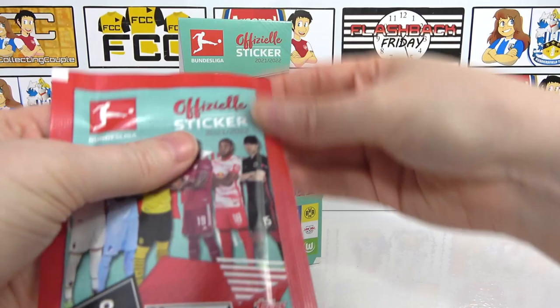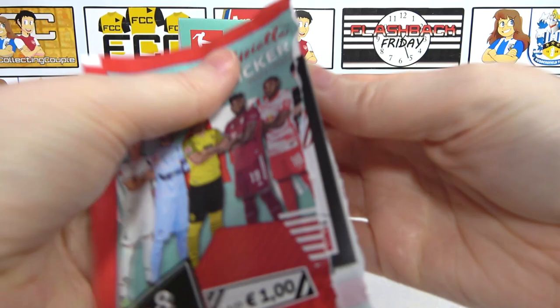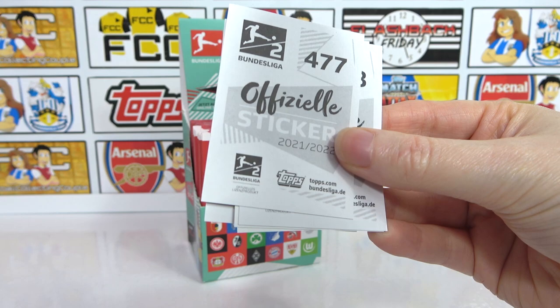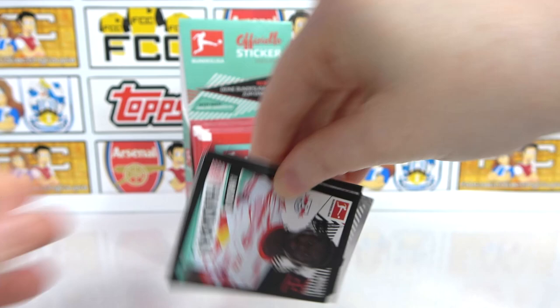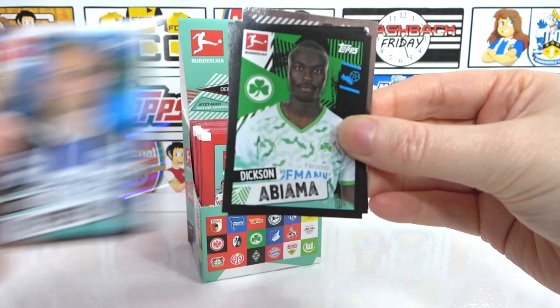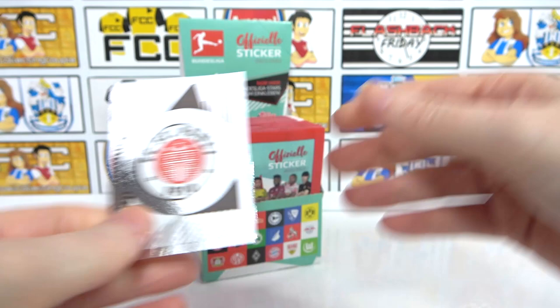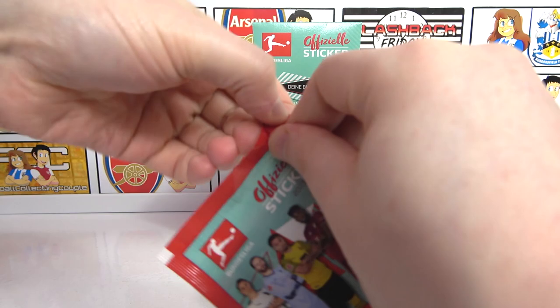Random pack from the middle - the sticker collections this year have been insane, haven't they? Looks like we've got a kit here - Hoffenheim kit to go with the badge. Oh, it's nice when it matches up - synergy! Then we have an Endo, a Hadda, a Pepeh as a shiny, a Abiyama, Schick, Umbebu, and the Saint Hall badge. Decent start so far - loving that Hoffenheim match-up.